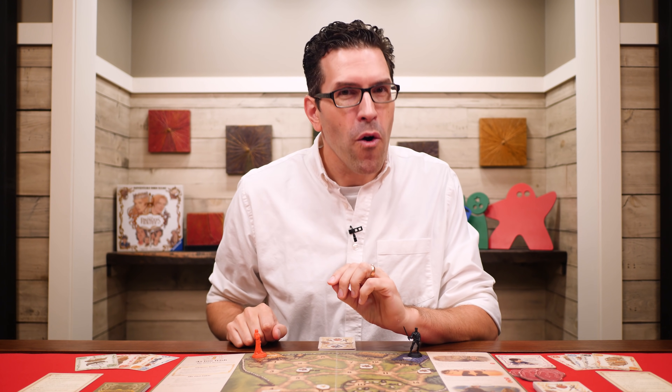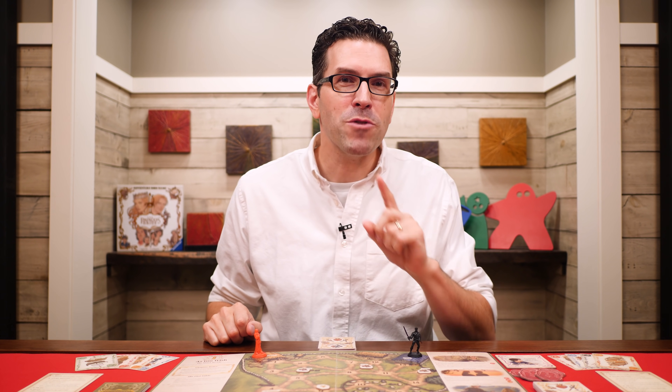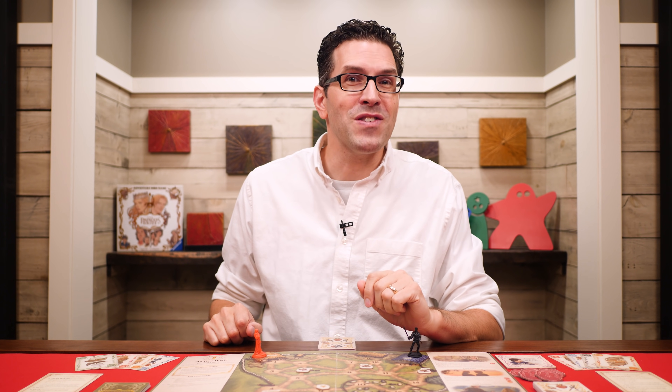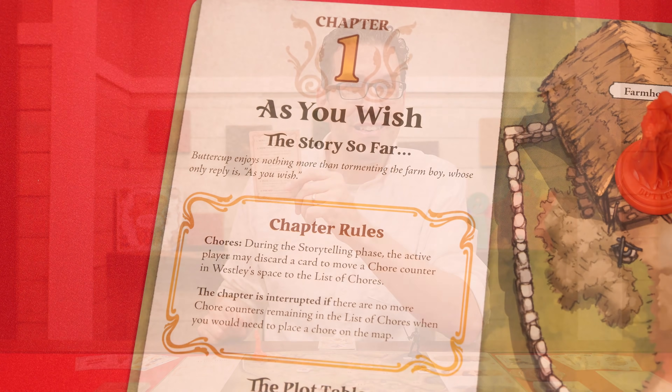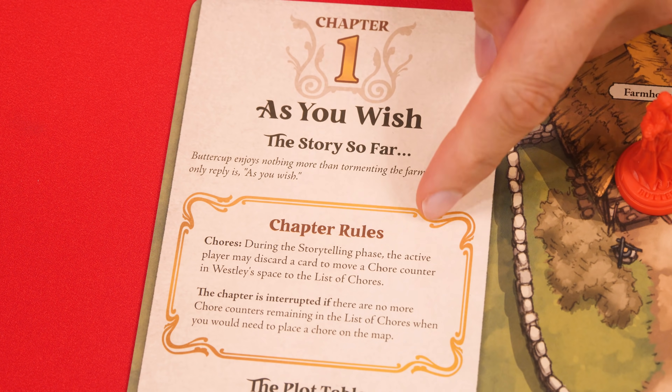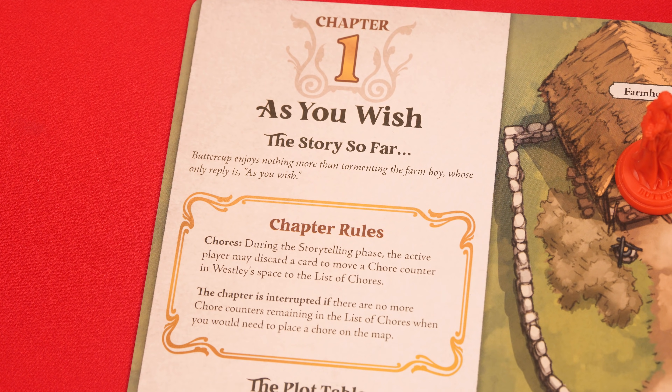The game is played over a series of turns, beginning with the first player and going clockwise. On each player's turn they follow the same five steps outlined on the reference card. Each chapter also has its own special rules shown on the left side of the adventure book, which you should read before playing, as they explain the special actions available during that chapter.